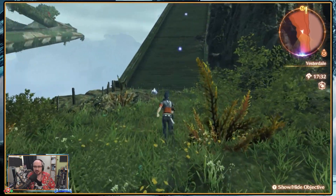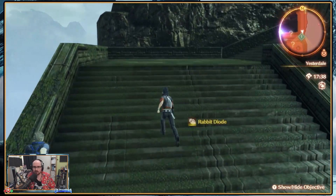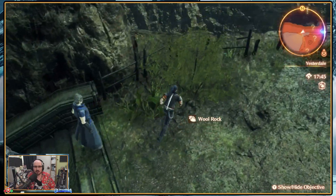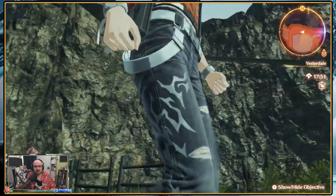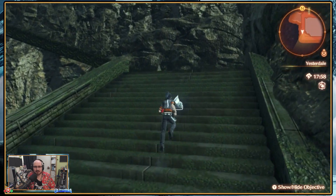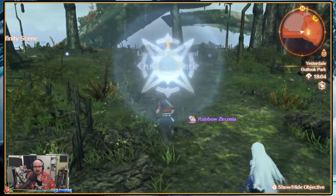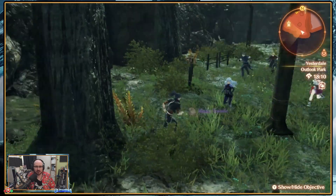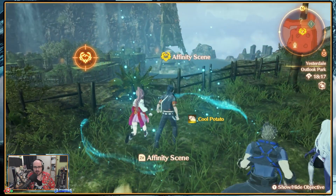Let's find out what's up here first. It's a treasure chest most likely, or something. I've got enemies below us. What the hell is up here? Where are some enemies down there? It is Outlook Park! I thought they were pointing at something else, but there are quite a few bits of interest we haven't seen around here. An affinity scene for us.